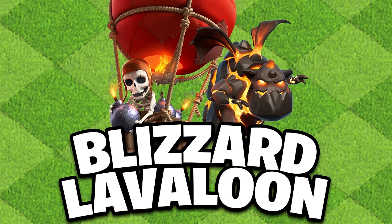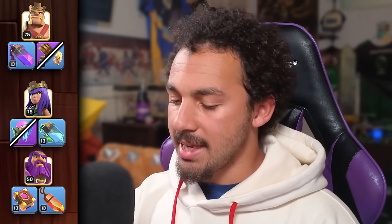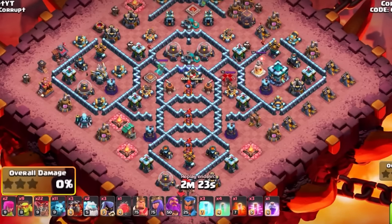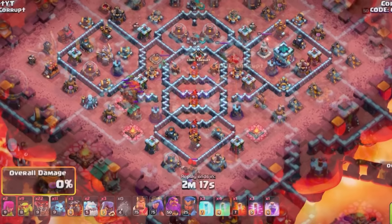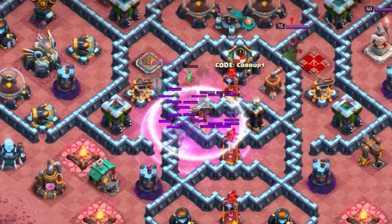For our third army — and one of the best — the Blizzard Lavaloon. This strategy is incredibly powerful. It uses a Blizzard to start off. You can use a Lava Hound, but if you know there are no real air defenses in a given area, you can use the blimp instead. Use an Invisibility spell, then a Rage spell, and then start timing your Invisibility spell every 4 seconds.